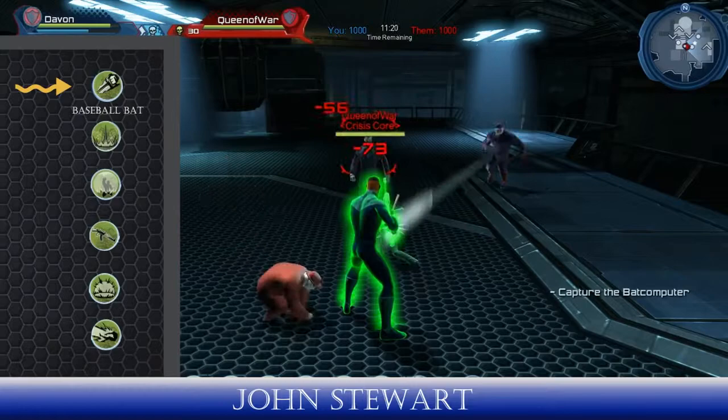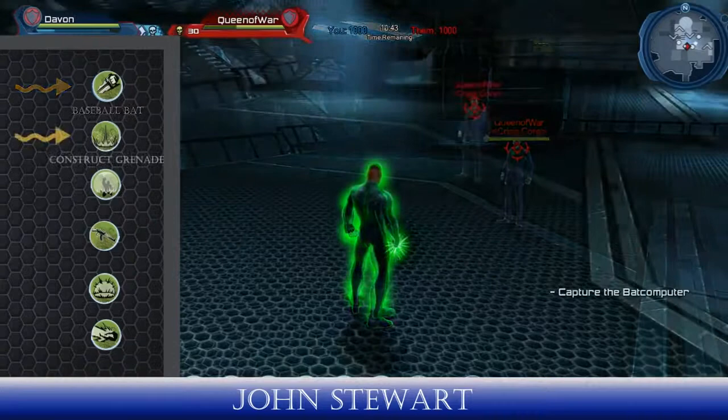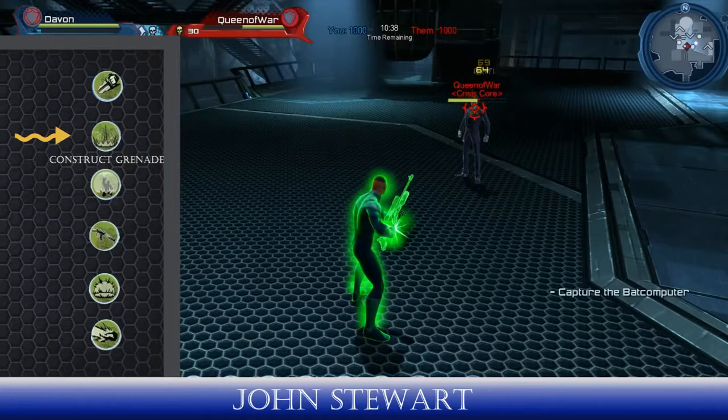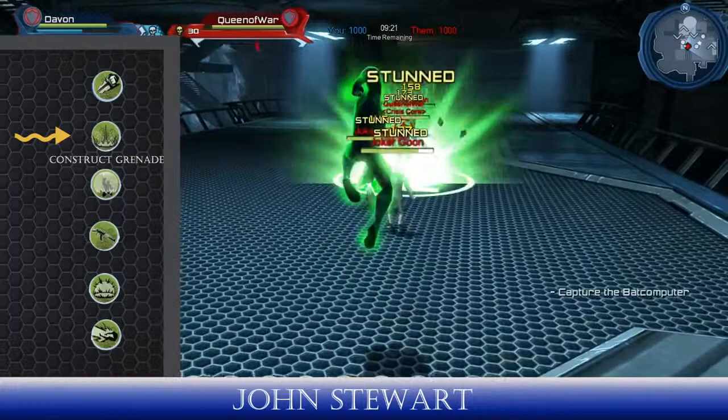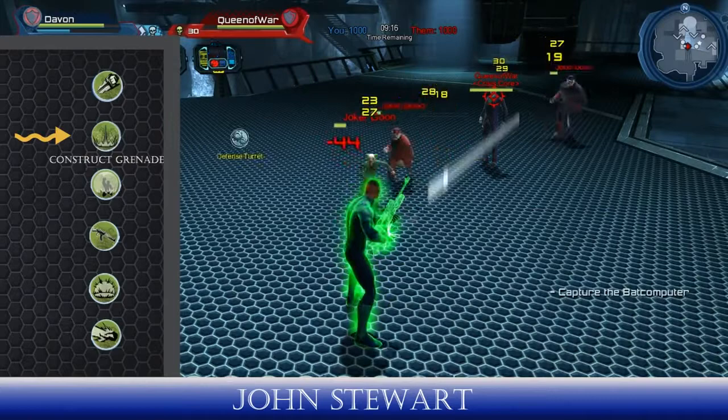This skill is also safe to use against blocking targets. Construct Grenade damages your enemy while inflicting a damage-over-time effect and a stun on them. This skill has a radial AoE around the enemy, meaning that any opponents huddled near your target will also be stunned and inflicted with a dot. Construct Grenade is safe to use against blocking targets; however, the stunning effect will not apply.